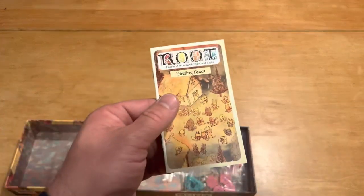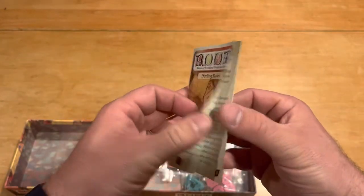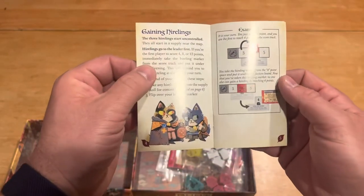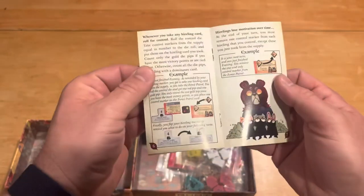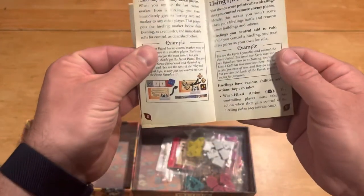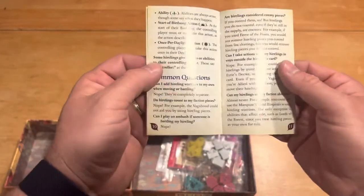Then we've got the Hireling Rules here. Look at this cute little book — very small in stature here — telling you about how to get all this stuff. The Hirelings.